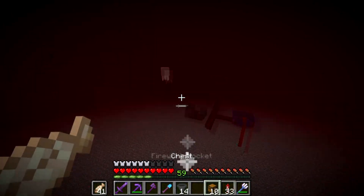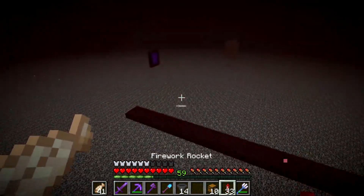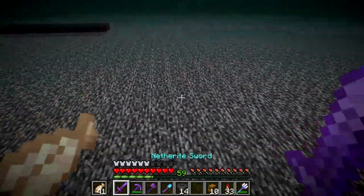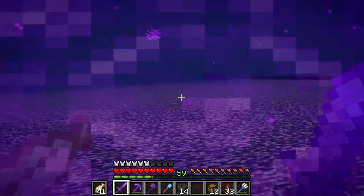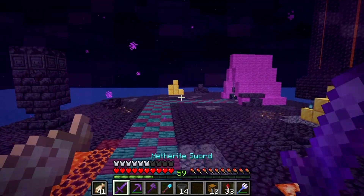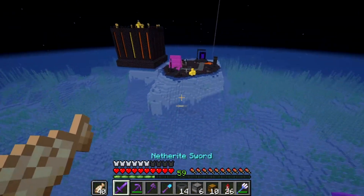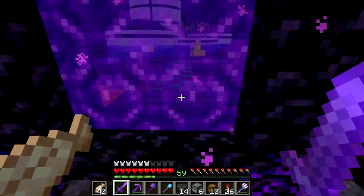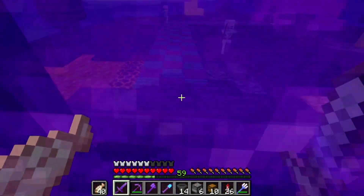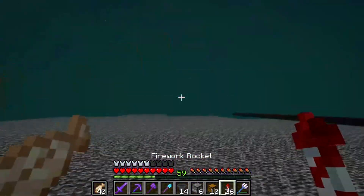A ghast has spawned because we haven't slabbed it over yet. Let's go back to the overworld and get some slabs so mobs can't spawn, and then we'll be good to go. I've now got some slabs sorted.